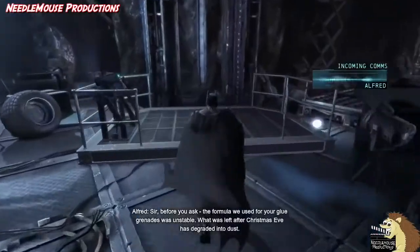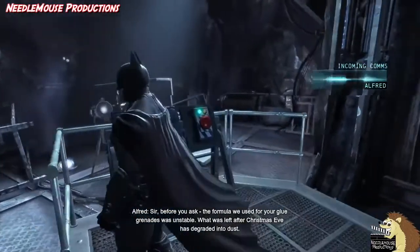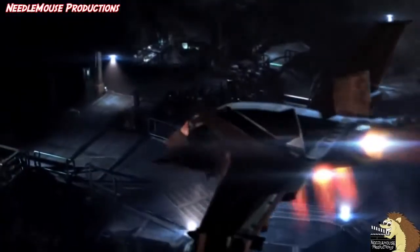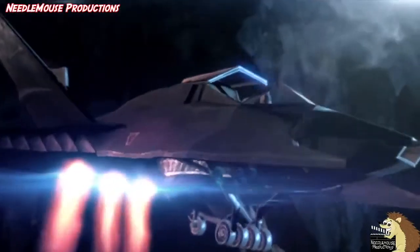Even though later versions of the Batcave have a very similar layout, they look a lot more thought out and, quite frankly, cooler. This one just looks a bit rushed and thrown together, and it's amazing there isn't even a place for the Batmobile. But then, if you can get everywhere by jet plane, why would you ever use a car?